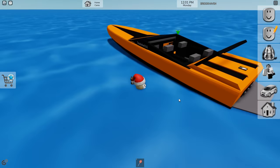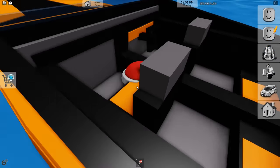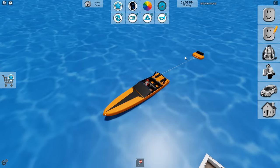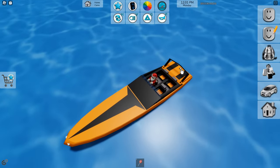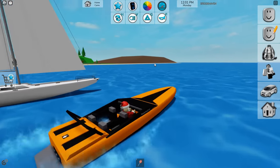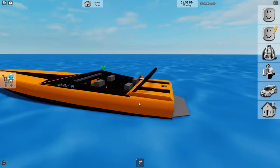Moving on, we have the other speedboat. This speedboat has extra ability — it has attachments. You have the small tube, the larger tube, and then this thing that's kind of like a hot dog. With the premium Game Pass version, you get some extra expanded variations that you don't get with just the free one.